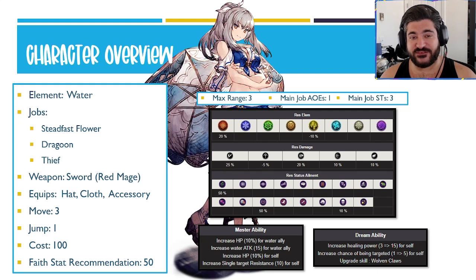My faith recommendation is 50 faith. I've heard some people talk about going 97 faith because she does have access to an ailment or two — theoretically she might get healed externally — but a lot of her self-healing potentially is just percentage based, so you don't need that high faith. My personal recommendation is 50, because magic is one of her weaknesses overall, so I'm not crazy about the idea of 97 faith.